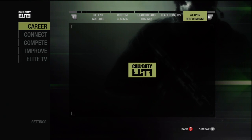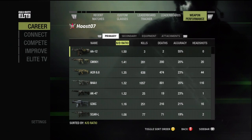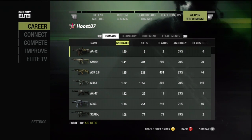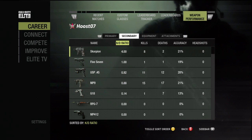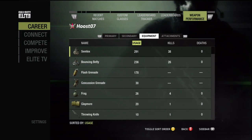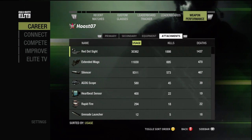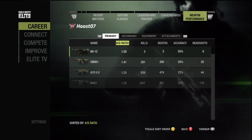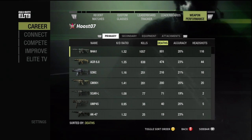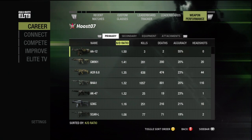The next tab is weapon performance. Here you can see statistics about the weapons that you use. You can start by tracking weapons by KD to see which weapons you perform the best with. Excluding the AA-12 since I only have three kills, the best weapon I use is the CM-901. This can be helpful to identify what weapons to build your class setup. You can also look at your equipment, secondary weapons, and attachment usage. By pressing Y, you can toggle the sort order to view various information — helpful to see how kills, accuracy, and headshots all relate. Sometimes a weapon with lower KD but more headshots may be more valuable when you're leveling.